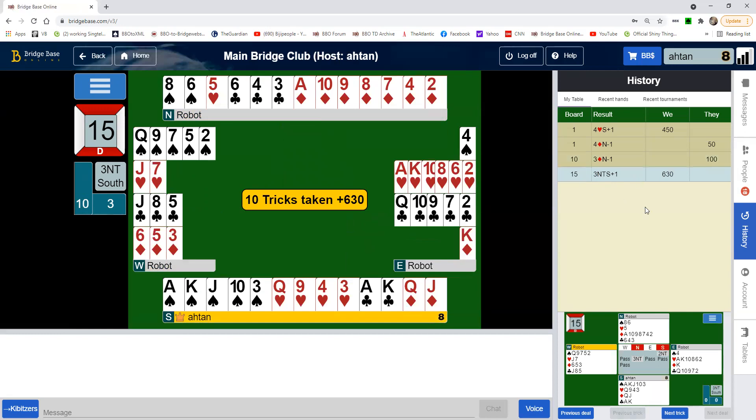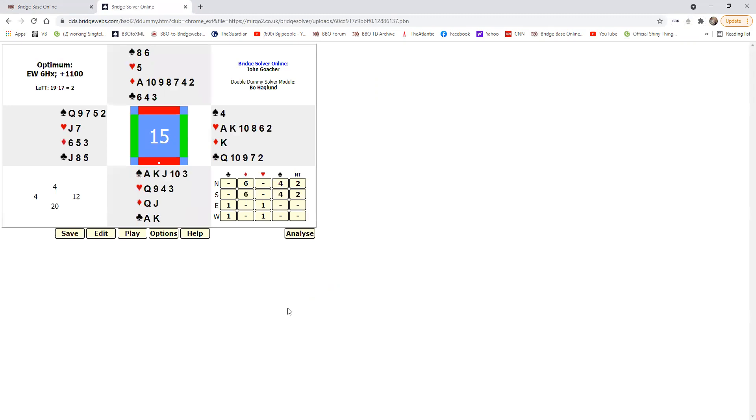So I have three no trump plus one. Let's see what the double dummy analysis says. It actually says I only had two no trump, so I basically went two better by making three no trump plus one. It says I actually had a diamond contract but just because double dummy analysis says you can make a diamond slam doesn't mean you would bid it. Right now this six diamond contract I would take as simply advisory — theoretically possible but you would never be there. So double dummy analysis says two no trump is the right contract, and I made three no trump plus two, primarily because I was able to make good use of the diamond suit.